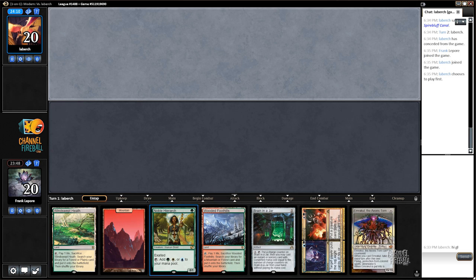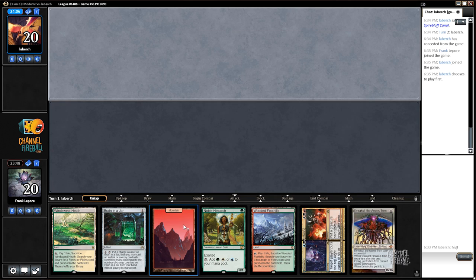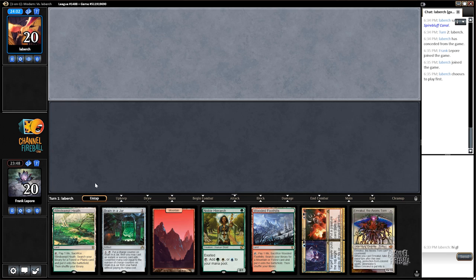This hand also looks good — turn two Brain into this guy. They might not have an artifact or enchantment removal for this, so we'll see. Again though, once Emrakul's in your hand, she's in your hand, so you know it gets a little awkward.